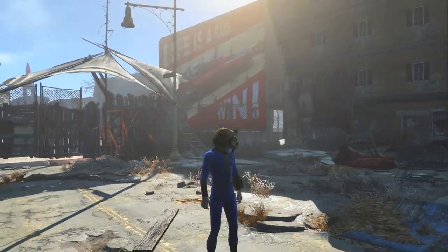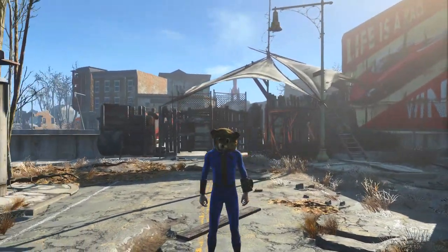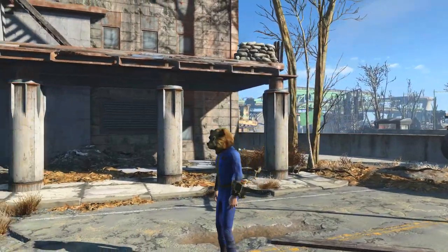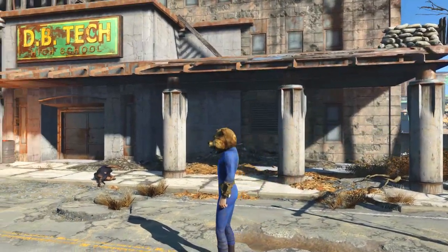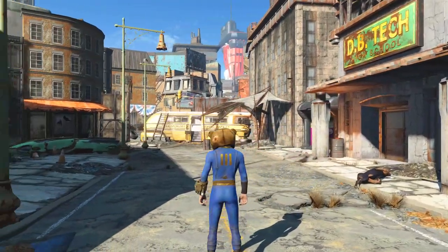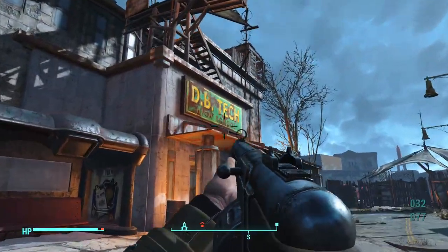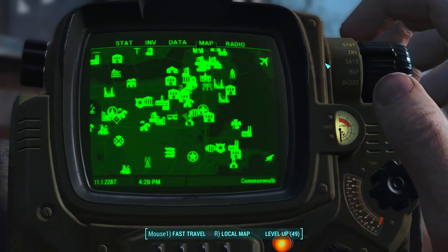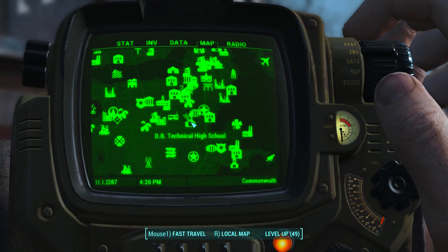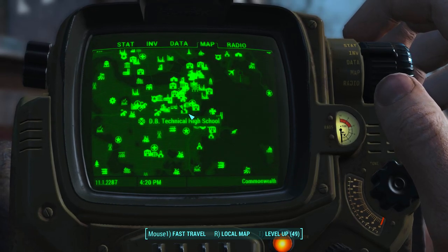Let's start off with one of my favorite items in Fallout 4. This is known as the Mascot's Head. It is basically a helmet in the shape of a teddy bear's head, and if I may say so myself, it is pretty awesome. To find the Mascot's Head, it is extremely easy and very simple to do — just make your way to DB Technical High School, right here on the map.